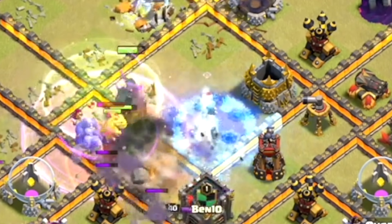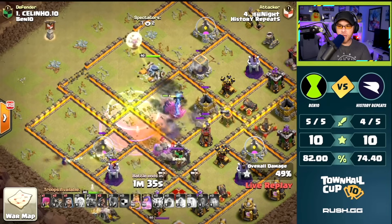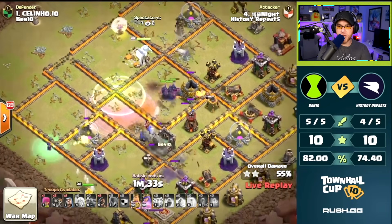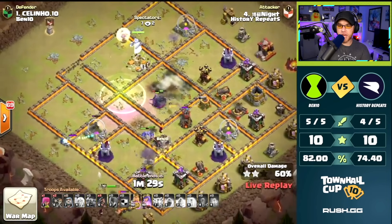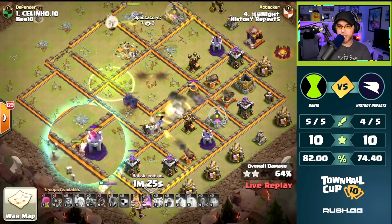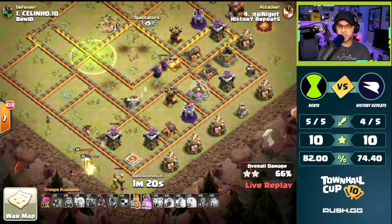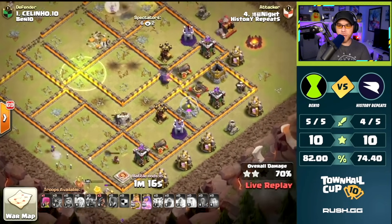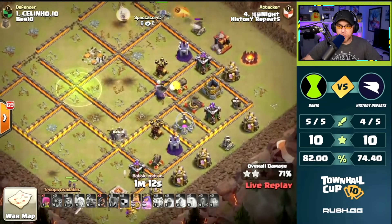Nicely done. PEKKAs are going to get in there and take down the Single Target. Bowlers are locked on to the Defensive Queen, and she is gone fast. Barbarian King is at the bottom of the base. Surgical Hog dropped on the Wizard Tower to eliminate it and assist the Witches. Wizard Towers will roast Skeletons that protect the Witch. Barbarian King's ability will need to be used. He still has an Offensive Queen ability.